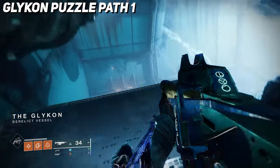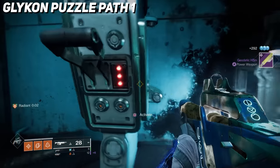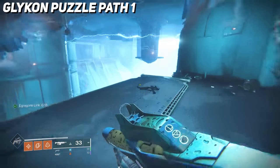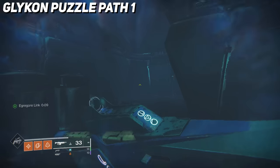When you drop down into the glych, turn around and go into the corridor, kill the screebs, and pull the lever at the end of the hall. This will open a door with spores inside back where you dropped down. Grab the buff, jump across the gap, and follow the path, killing any screebs along the way.